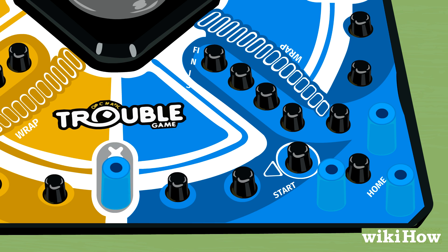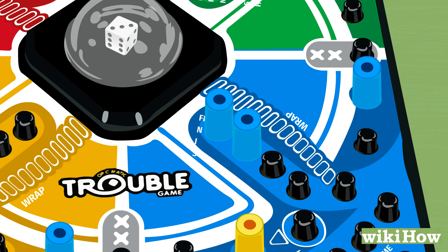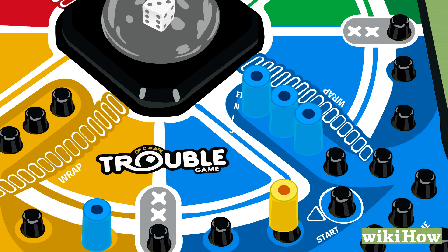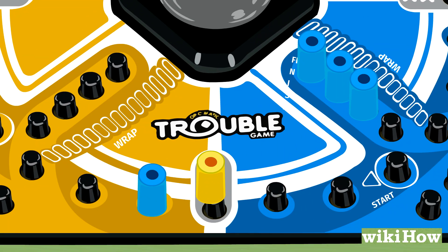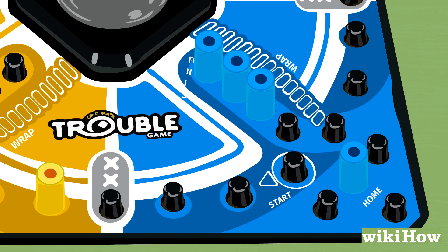If you land on a double trouble space, you get to go again. Move all your pegs to the finish line to win, but watch out — if someone else lands on the same spot as one of your pegs, they can send your peg all the way back to home.